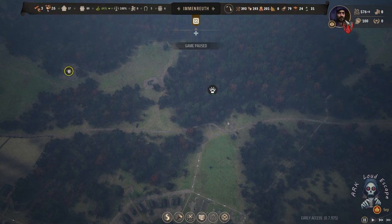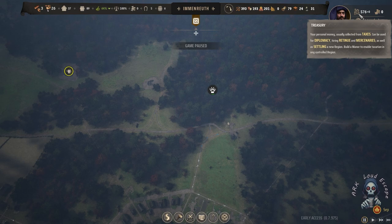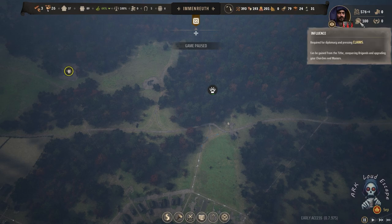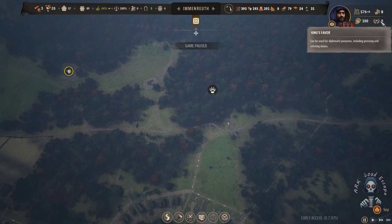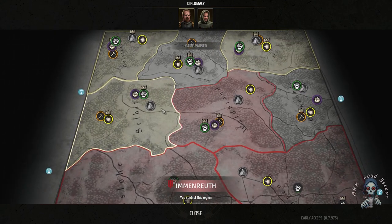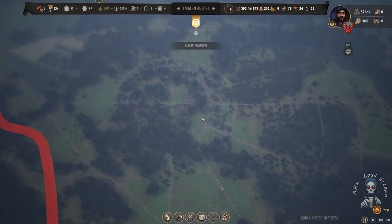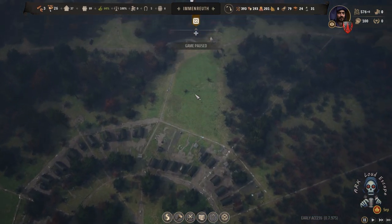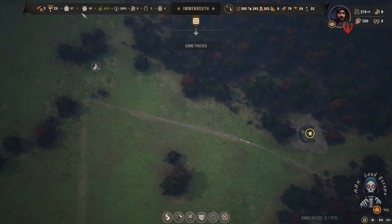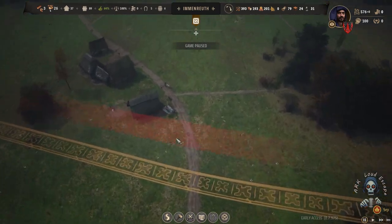We have about 576 treasury and 100 influence — we need to get it to 1,000 to acquire a new territory. Our mission now is to extend our city, build a huge army, and also import things — import new armor and tools that can be used to fight enemies and bandits.